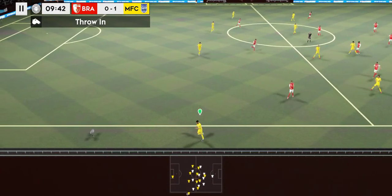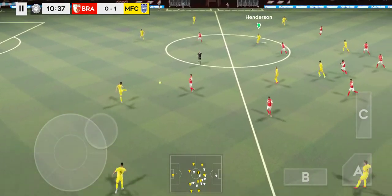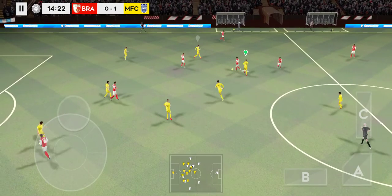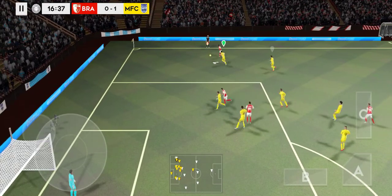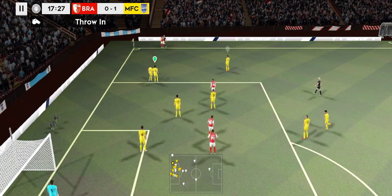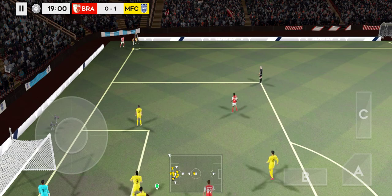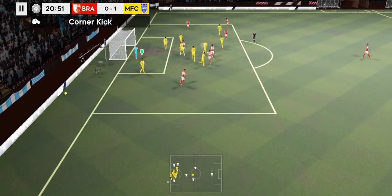And out for the throw-in. Passed down the wings, and that's another throw-in. Hard quality defending there. Let's see what comes of this then — they get it, they get a shot. It's close but only a good save by the goalkeeper.